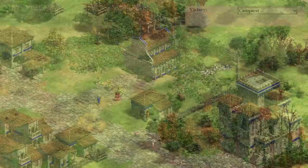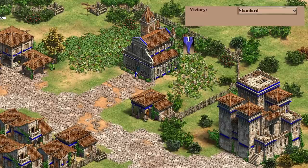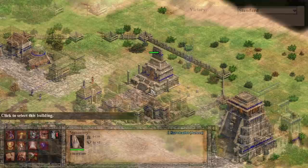Collecting relics also helps with scouting the map, which can spot neutral golds, stones, and enemy sneak villagers. If standard victory is set, then collecting all of the relics will start a countdown where, if you hold all of the relics for that long, you will win the game. This is basically the same thing as when you finish constructing a wonder with standard victory set.